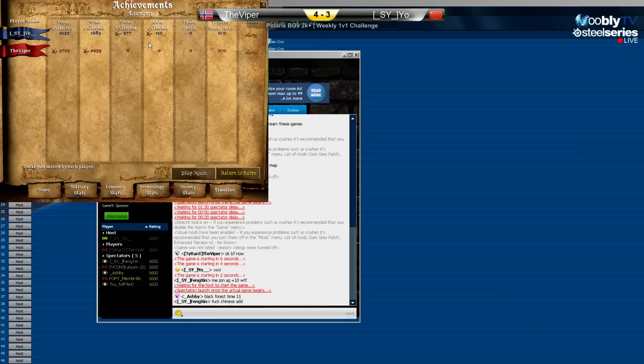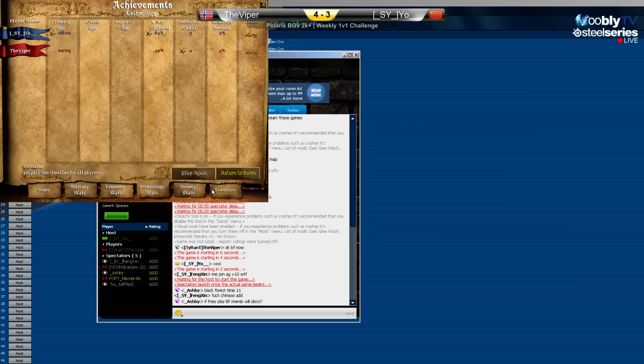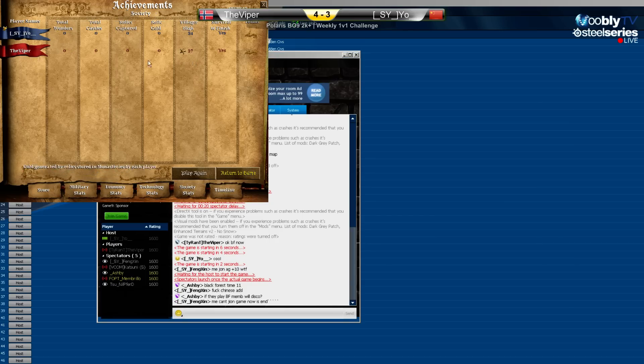He still got control of all the middle — well, not all, because he was so stubborn. He could have gone to the left side and it would have been fine. He could make a tower there — still 200 stone for Viper. He could make a tower to defend and get it.